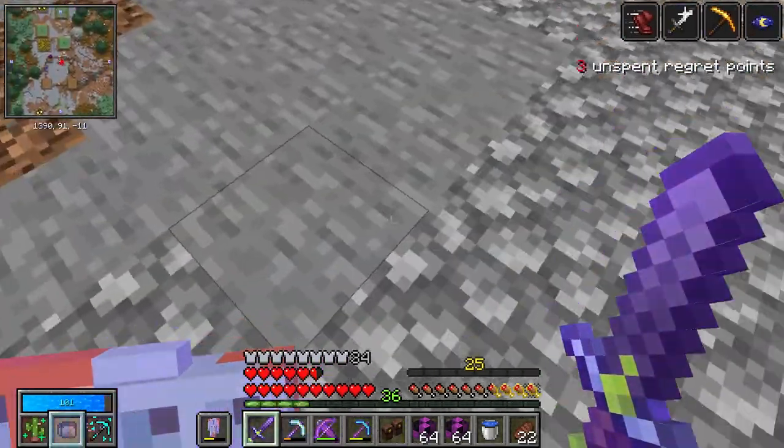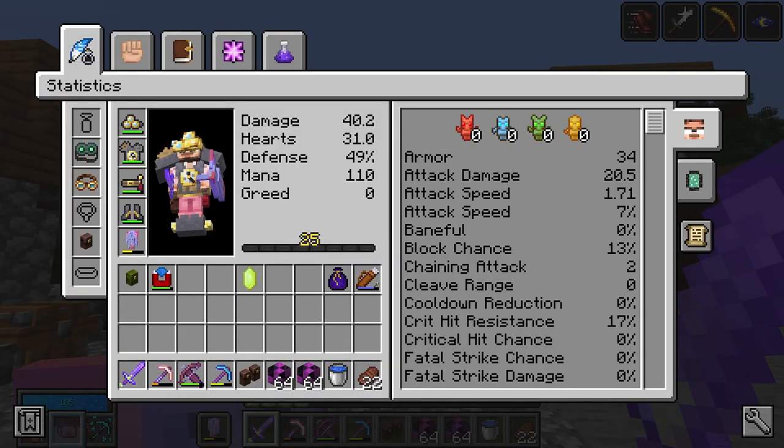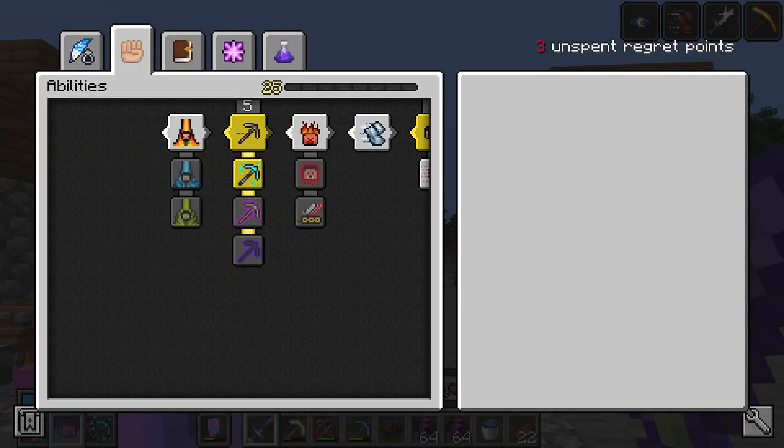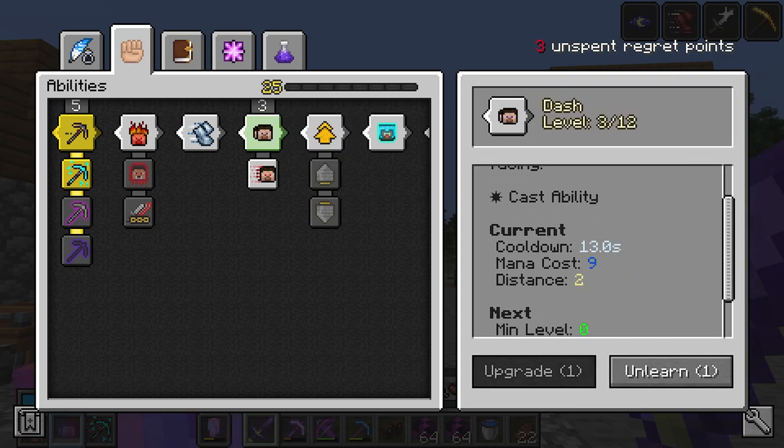Our dash is so weak and so expensive now. They did a huge skill overhaul, and now our dash is a two-distance, nine mana cost, 13 cooldown.